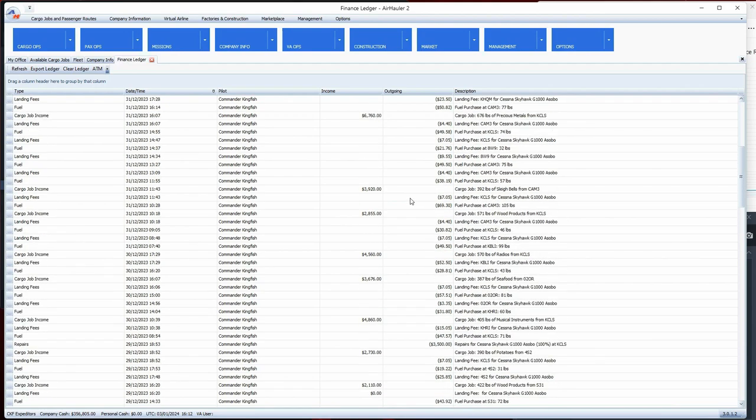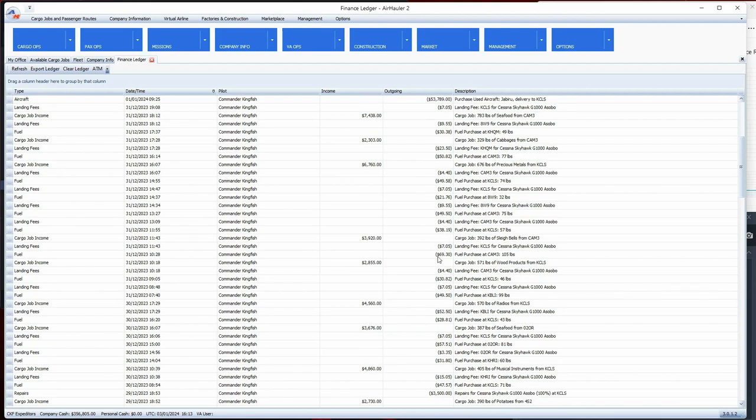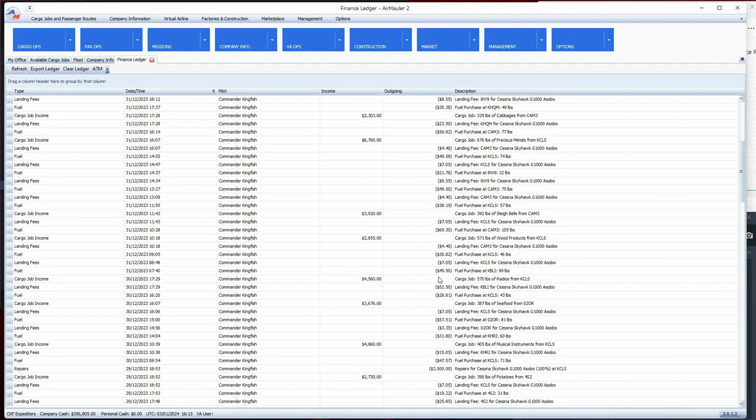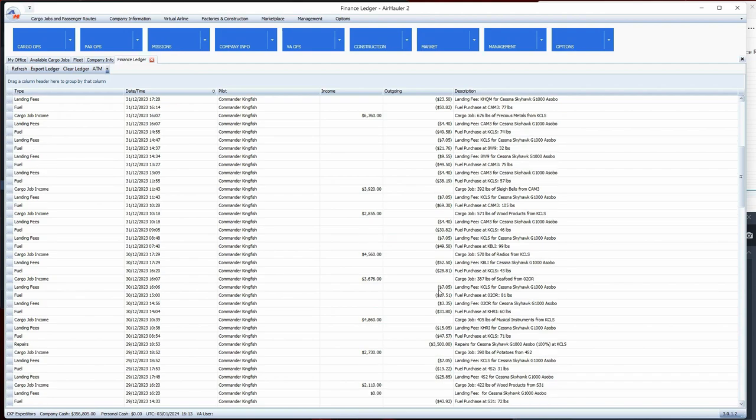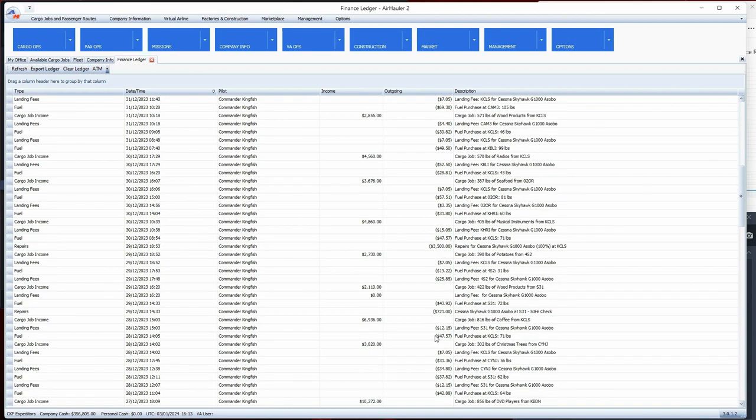The 50-hour check was 721 dollars to do, so maintenance can be expensive.